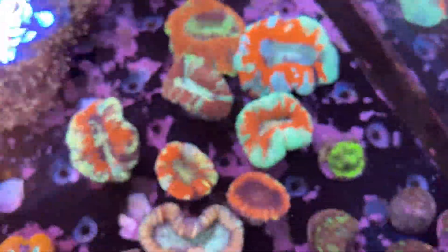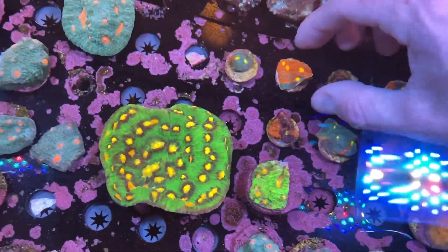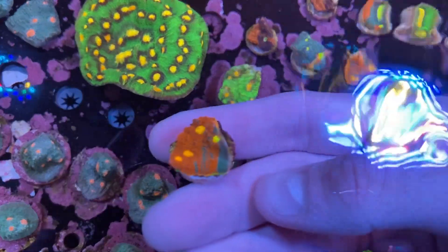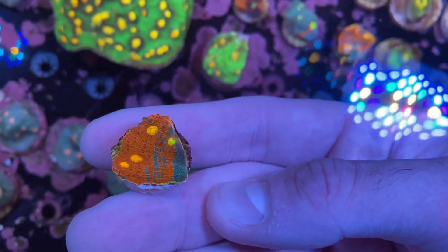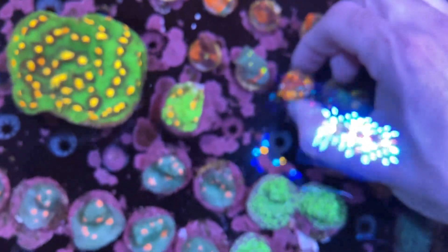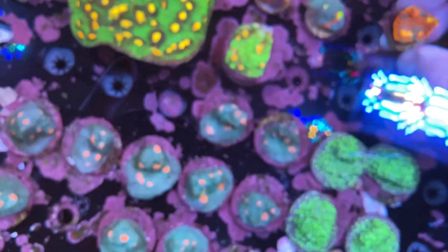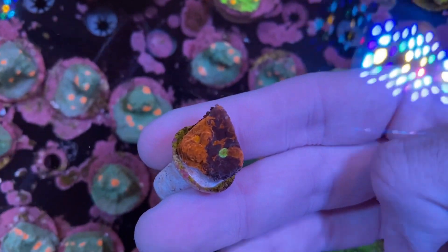Another thing I've fallen in love with are all the trachyphyllia — some are on the website, some I've been releasing gradually. The final thing to show you in this tank are these chalice corals — I believe these are known as jelly bean chalice. As you can see, they've got green and orange around the edge and split eyes where they're sort of half orange and half green and half yellow. That's a really nice piece. I've actually got three different colours — so there's another different one, and this final one is the one I actually really really like. I've got two pieces, so I can keep one and let you guys have the other.